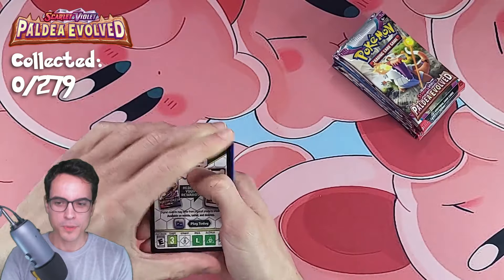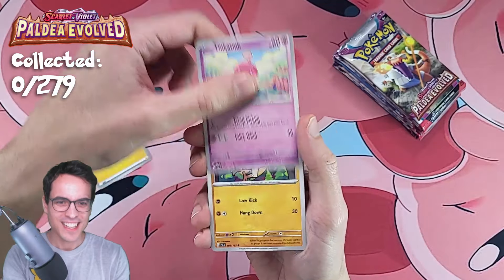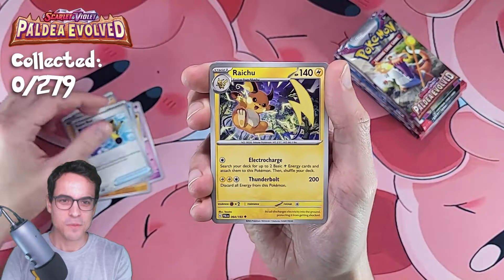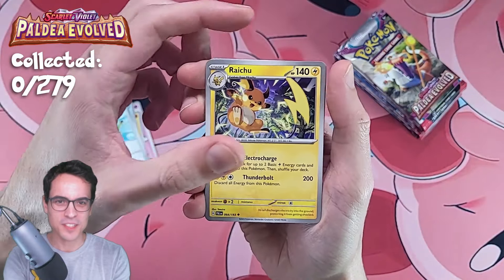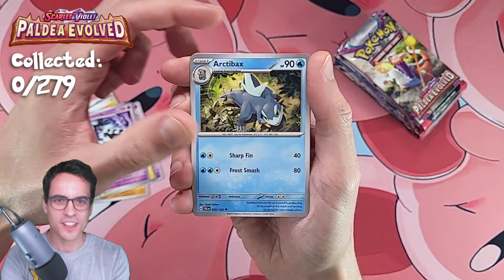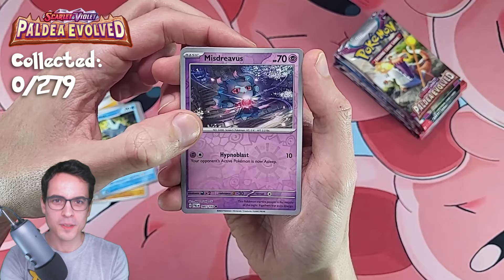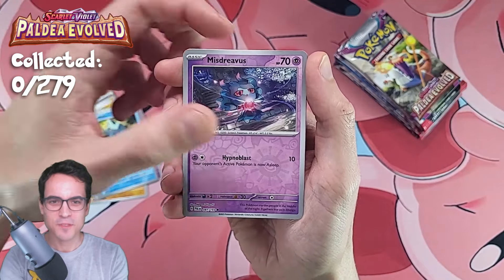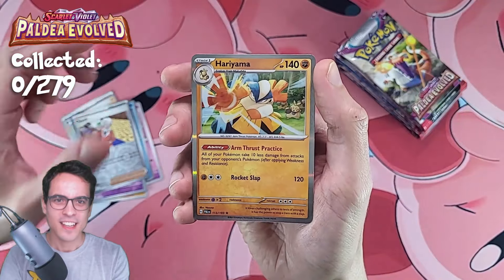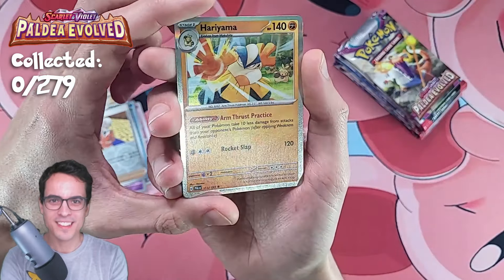Lightning Energy — all of these are gonna be new. Tinkatink, Mankey, a Delibird, Super Rod, a Raichu — that's a cool looking Raichu. Gimmighoul, we've got Arctibax, we've got Misdreavus Reverse — that's a cool looking Pokémon, I always liked it in the games. Clavel Reverse. And Armarouge — a Holo, a very faint Holo, but it's a Holo.